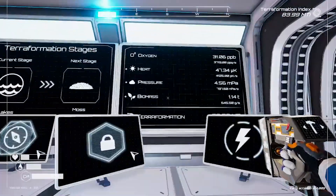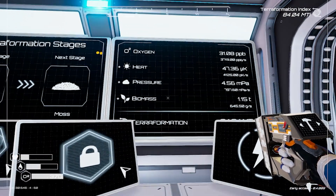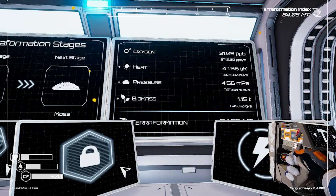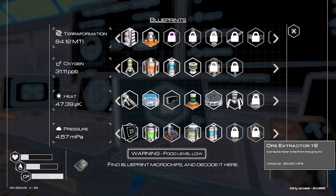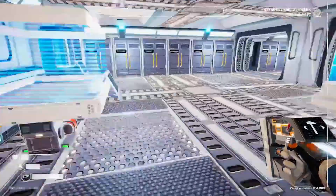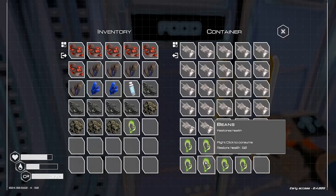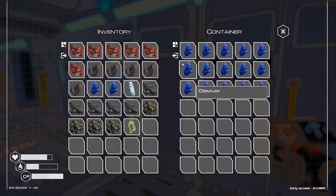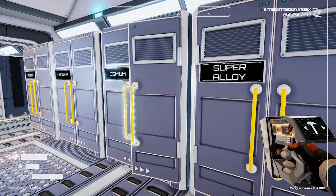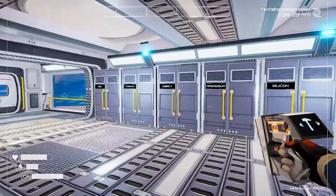I just unlocked the tier four pressure drills. I'm at 4.56 MPA - what I really need to get to is 364 MPA. But every single one of the higher drills requires three osmium and six super alloys. And a super alloy is one of everything in these chests.